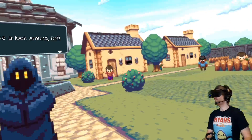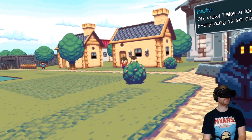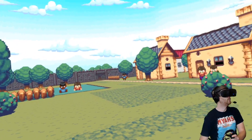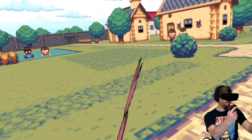We've gone to the 90s! Look at that, there's colours! Oh, it's like I'm in... I'd love to play an RPG VR — a VR version of Secret of Mana. VR version of Zelda: A Link to the Past. It's possible. This shows it's possible!